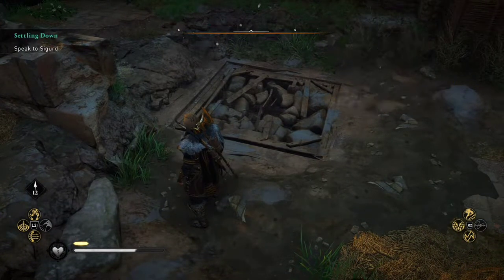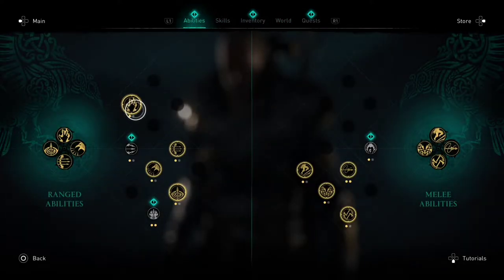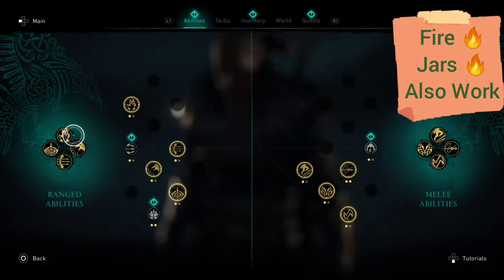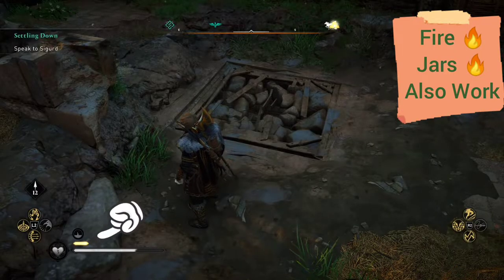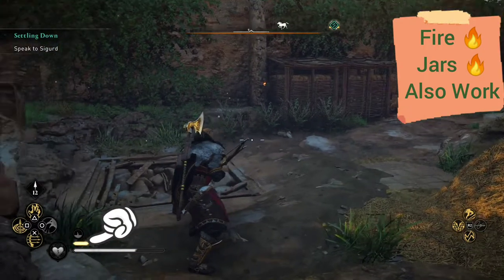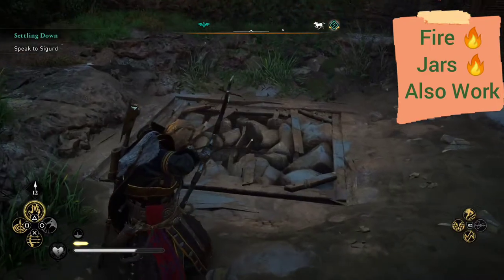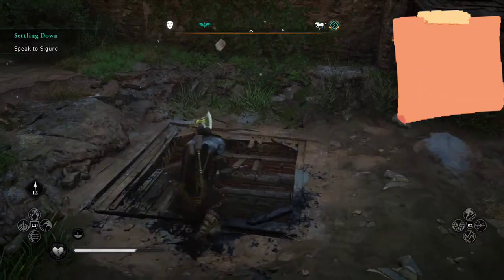You're going to want to have your abilities ready — specifically the incendiary powder trap equipped. I've got it assigned to triangle, but you can assign it to whatever you want. Make sure that yellow meter above the heart is charged up. Hold L2 to fire the bow, then push triangle to switch to the incendiary powder trap. Pull it back and fire it in there to knock it out.